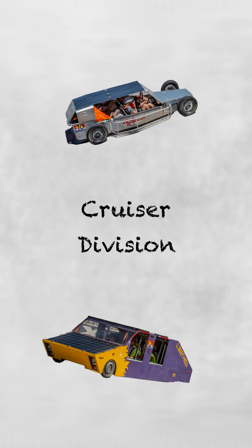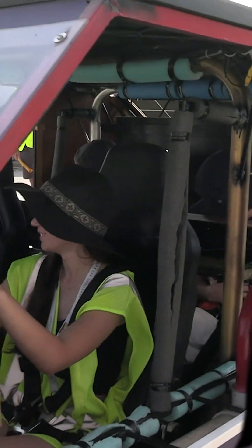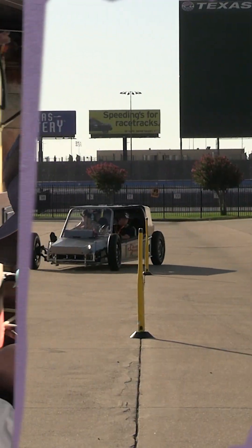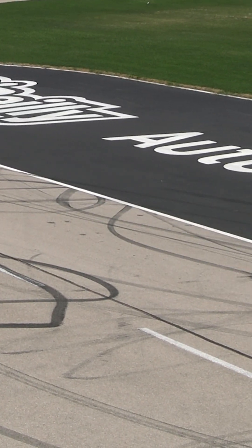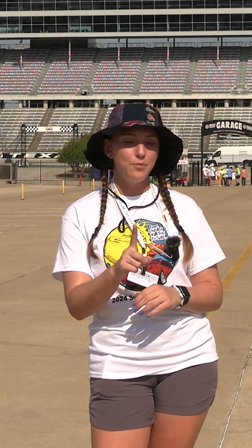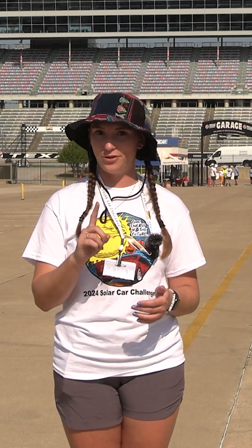Last but not least, we do have the cruiser cars. These are quite fun and one of our more recent additions to the Solar Car Challenge. These vehicles can seat up to four people, and the team can decide how many driver-passenger combinations they want to try out. If they complete one lap with just the driver, they get one lap. But if they have all four people in the car, they get four points for every one lap — you multiply the number of people in the car by how many laps you complete. It's definitely a choice in strategy because you're exchanging weight, but it's all up to the teams.